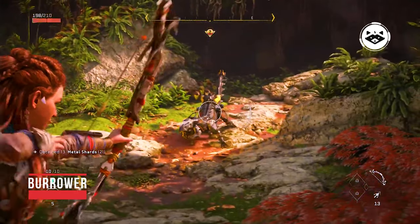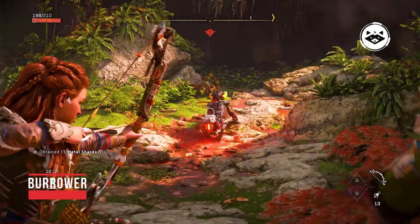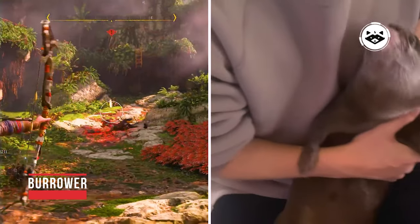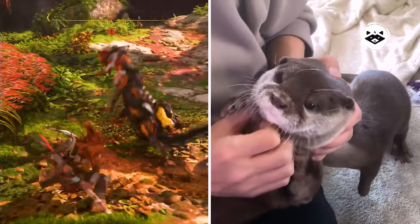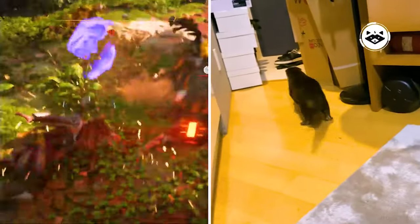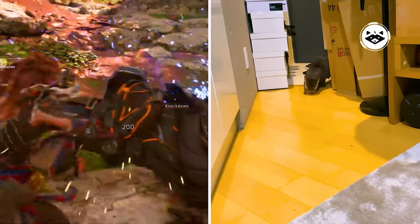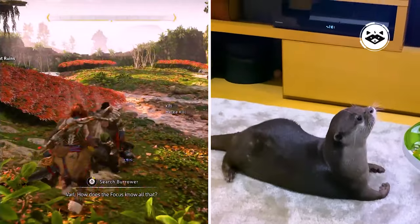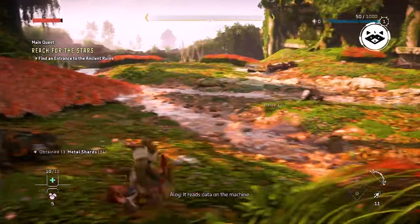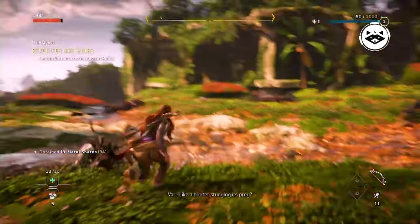The Burrower is a quadrupedal machine with an elongated body, long tail, and short limbs, which it uses to paddle through the water. It is based on an otter. Burrowers appear to travel in groups, moving through the water similar to how watchers move on land. They can emit high-pitched sounds to alert allies while stunning enemies, and can tunnel underground to resurface in unexpected locations.